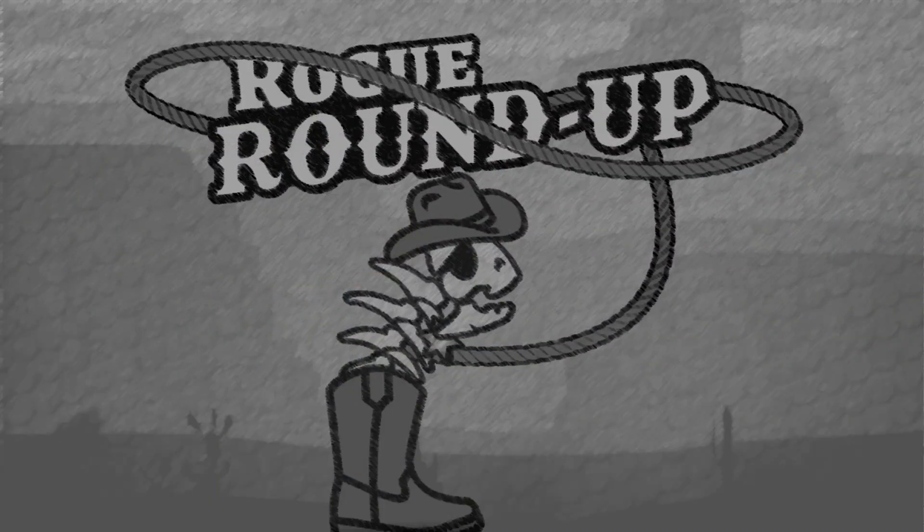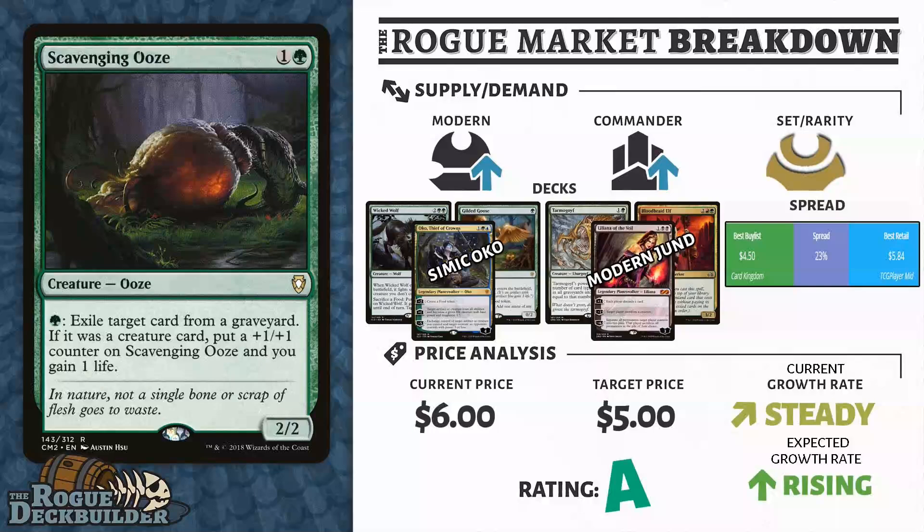That leaves us with our best spec this week, and this is none other than Scavenging Ooze. I'm giving this an A rating because the spread is razor thin. Currently these are about $5.50 to about $6 depending on what version of Scavenging Ooze, and Card Kingdom is already buying the lowest one for $4.50. They're actually paying a lot higher for other versions of this card, especially the original Commander Scavenging Ooze.